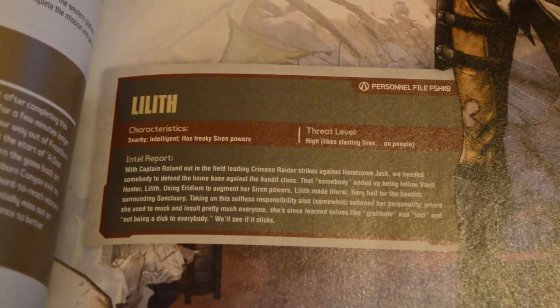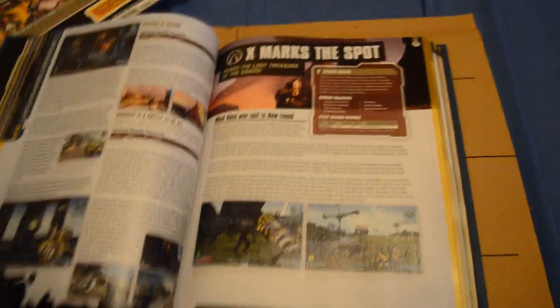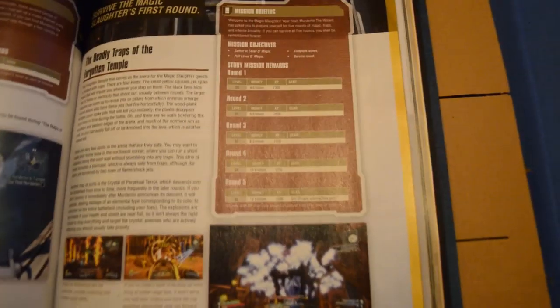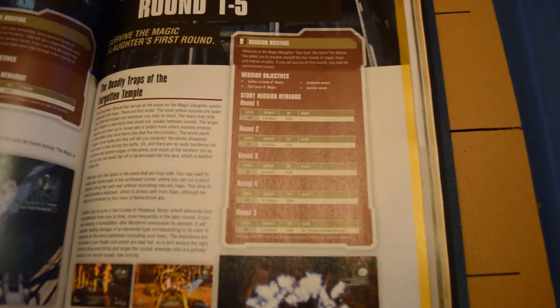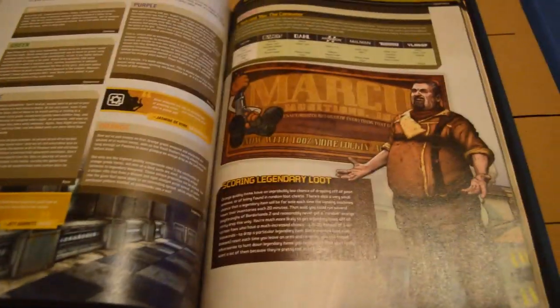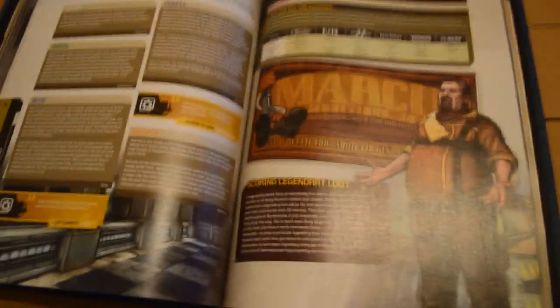So there's Lilith, telling you a little bit about her - a little internal report about her going out with Roland and whatnot. Spoiler. This is actually the DLC stuff - it's basically telling you the missions, the mission objectives, and basically everything about it. Over here we have Tiny Tina's Assault on Dragon's Keep - mission objectives, which is quite good because it tells you what to do. Little pictures to show where collectibles are, which I love because I like collecting. And there's stuff from Marcus telling you about loot and all the different types of weapons you can collect.